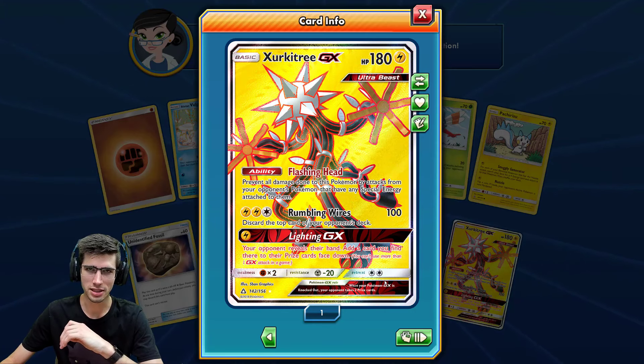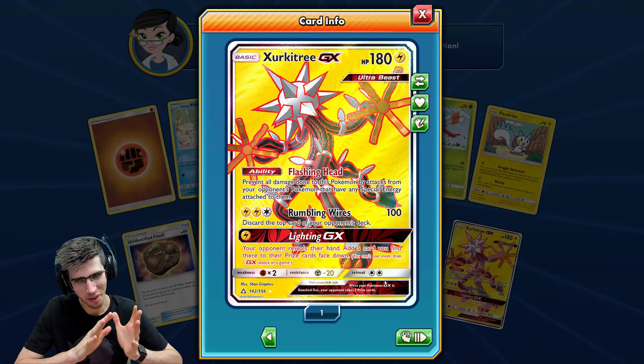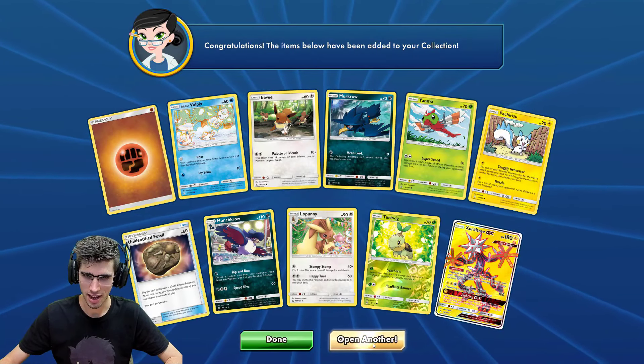I do love that card — Glaceon is definitely one of my favorite Eeveelutions. Back to back — you don't see that all too often! We have a Zeraora GX Ultra Beast Full Art — not too bad — 180 HP with the ability Flashing Head, Rumbling Wires, and Lightning GX. Let's have a bit of a war in the comments — let me know if you like Zeraora or Glaceon better out of the two.